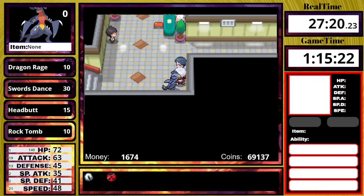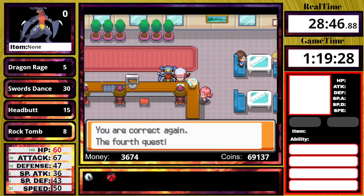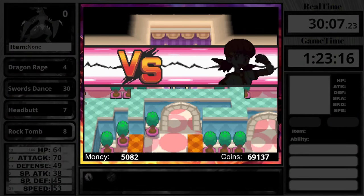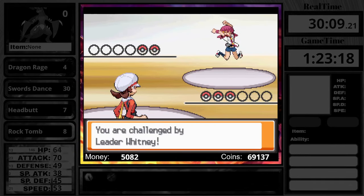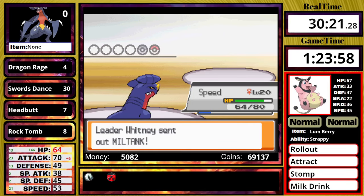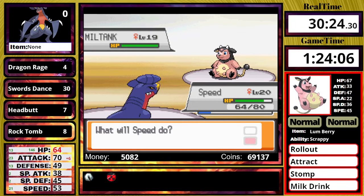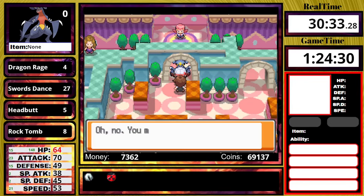I then go through the Underground to beat a bunch of trainers, get Kenya, the Bicycle, solve the quiz, get the Radio Card, and then take on Whitney. She leads off with a Clefairy. I start with a Swords Dance, use one more, and the Clefairy actually steals my Swords Dance with Mimic — but what's it going to do, Swords Dance Double Slap? I pretty much ignore it and completely destroy Whitney's team. Garchomp is an absolute powerhouse so far.